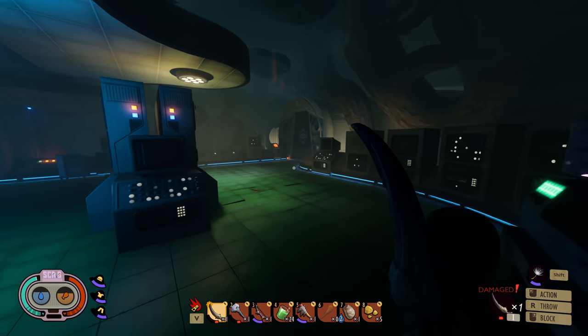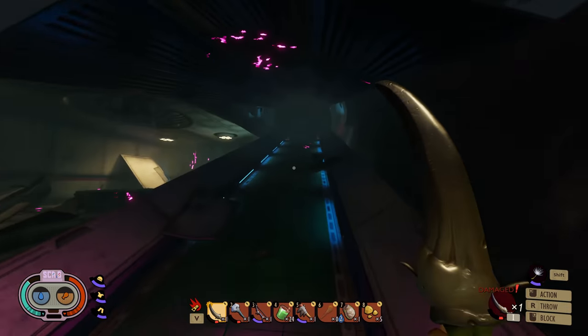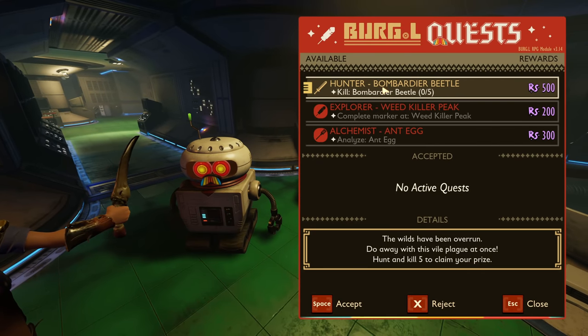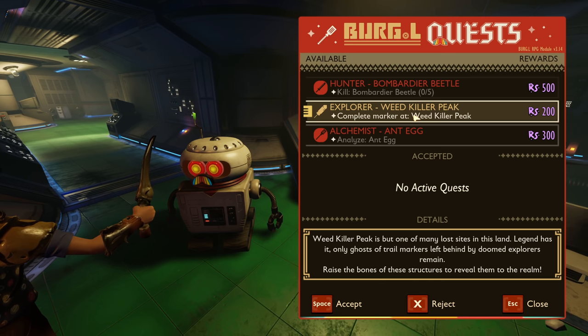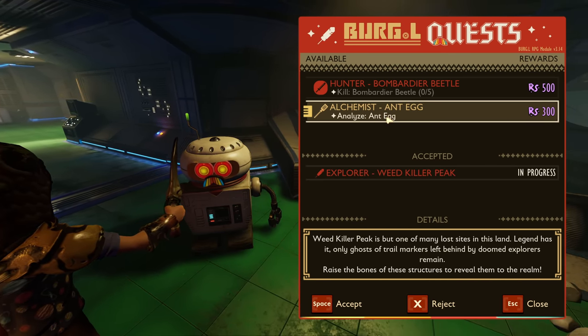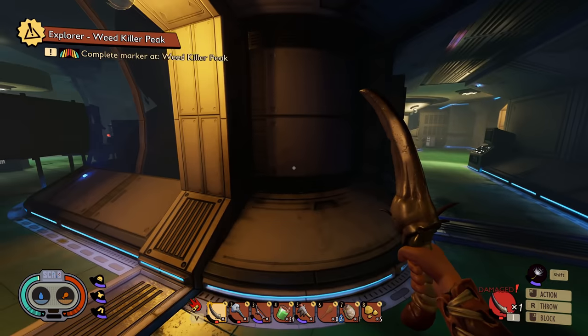That means tomorrow I can get three new quests — three bold quests arriving each day. Come on then Burgle, give us something good. Explorer Weed Killer Peak — oh yes, I can do that as well. I do not want the ant egg again. I'll take it — I'll check, and then that's all I'm gonna do. I'm gonna go in and leave.